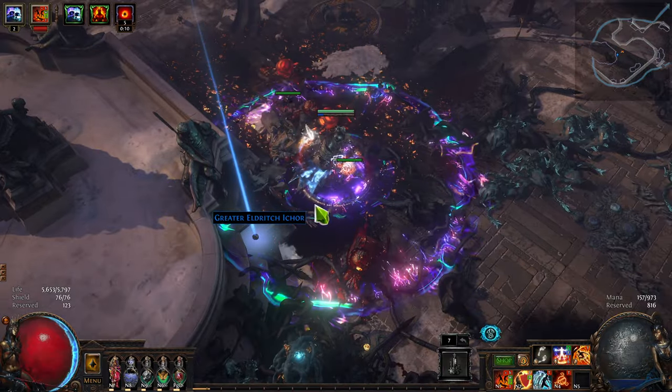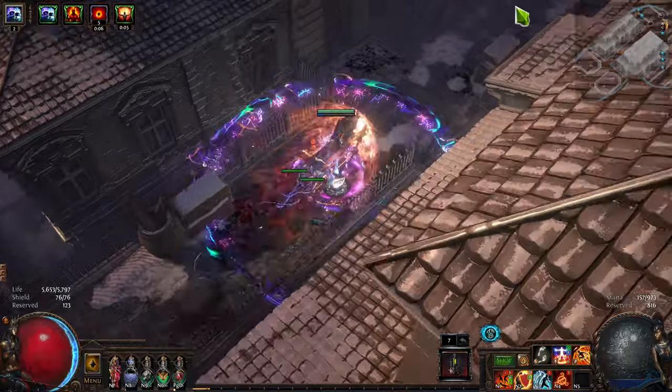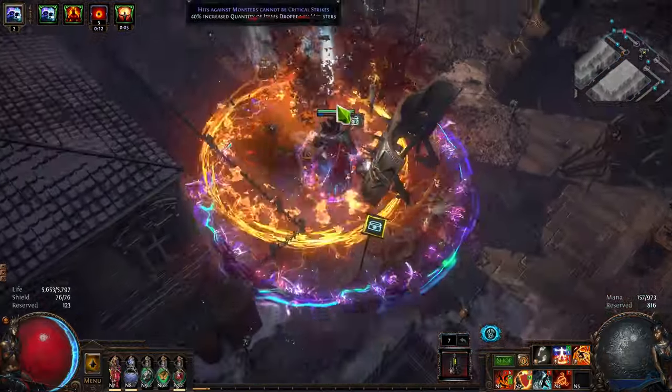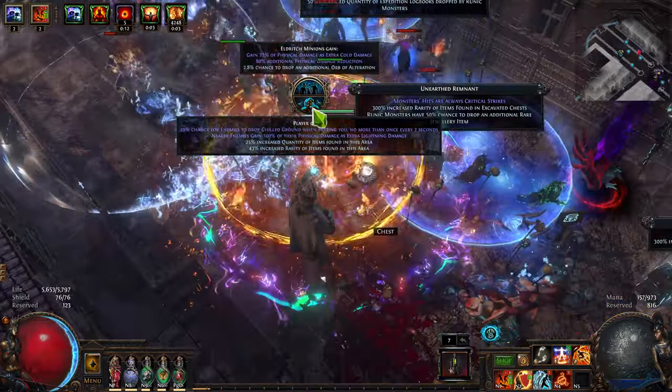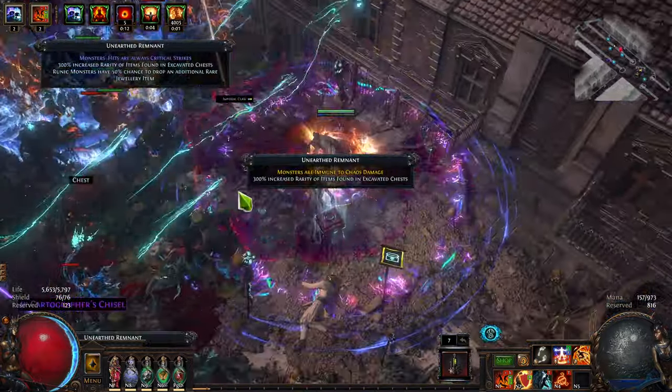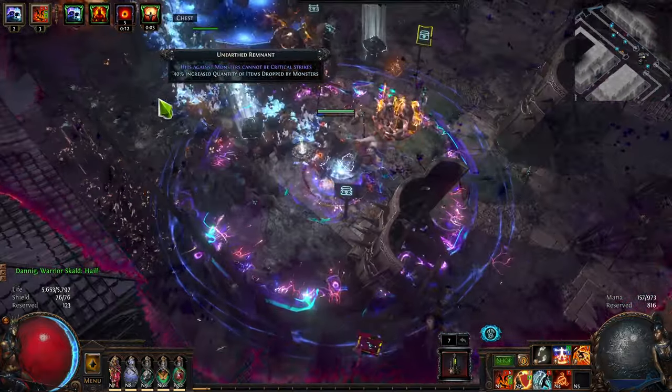Whenever I put a build together, I look at what other people do, and then try to do the opposite. I put on the things that people aren't, to see if they're making the right decision, or if there's another option. This leads to a lot of pain and suffering, a lot of deaths, and occasionally some really cool niche strats.